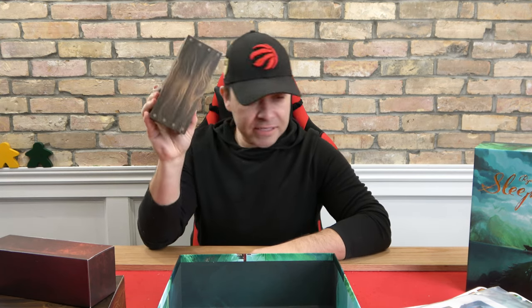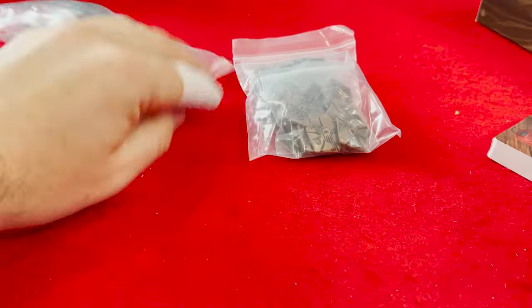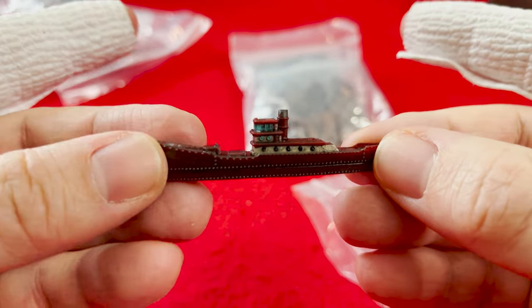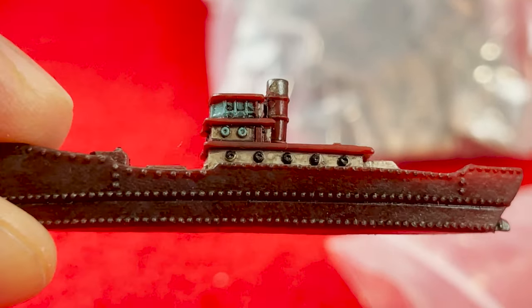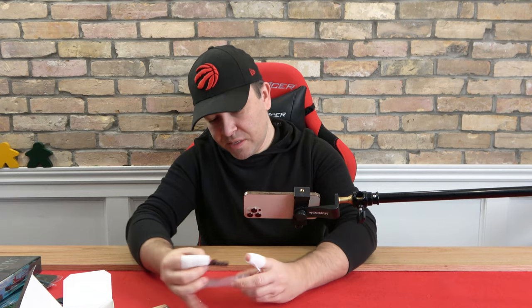Let's get close-up on the glossy components — lowered the studio lights to reduce reflection, but still getting some because the cardboard is fairly shiny. Let's open this other box. There's another ship in here — wait, did I get this stuff twice? No — this is a plastic ship, it's a painted mini. There it is, getting closer. It's tiny but has a fair amount of detail on a little mini.